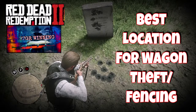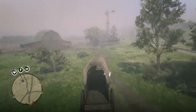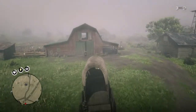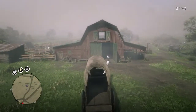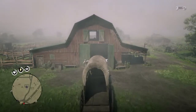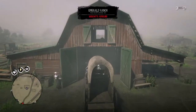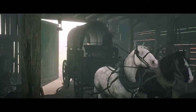Hello everybody and welcome to today's video from B7GR Winning. Today we're covering the best location for wagon theft and fencing, and that best location is the area of Emerald Ranch, which contains the wagon fence. This video will show you how easy it is to fence wagons in this location.